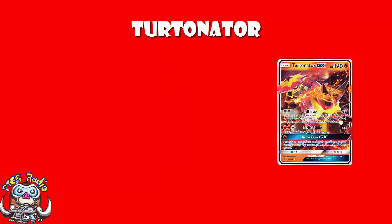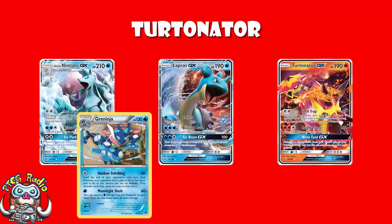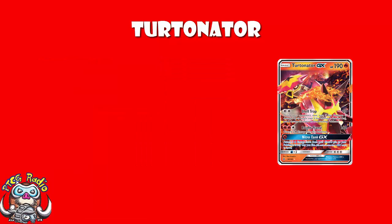And three good attacks. We've also got a weakness to water, which could be an issue with Lapras, Alolan Ninetales, Greninja, etc. But the theory here is you're going to be getting KOs so easily, it doesn't really matter. Now, Shell Trap is a decent attack — double colorless energy, 20 damage. And if Turtonator gets hit next turn, you put eight damage counters on the attacking Pokémon. And that can be really, really handy for non-GXs.